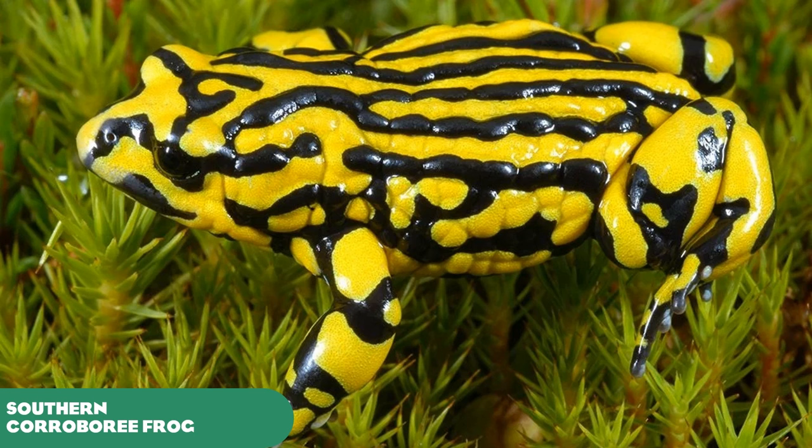Another Australian species that could be added is the Southern Corroboree frog, often helped by Taronga Zoo, due to a fungus that has taken to their population horrifically in the wild. I've been to Kosciuszko National Park — the national park with Australia's highest mountain — where they're found. Southern Corroboree frogs are another eye-catching amphibian with bright yellow colours and black stripes. It would be a personal treat for me, as I've seen them at Taronga Zoo — just a tiny little frog that would be cool to see in the game.